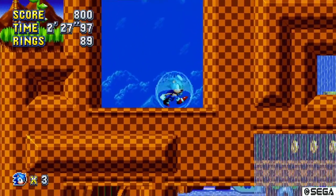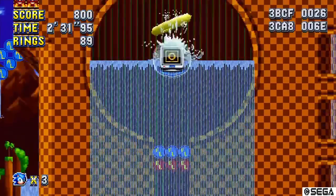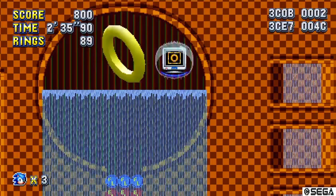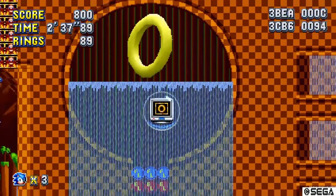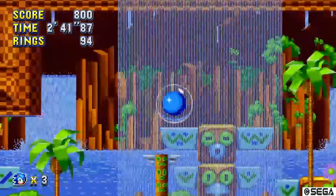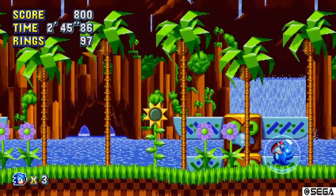After you get up here, jump down, move to the right, and jump on the spring. Then you'll be up at your sixth special stage. After you're done with the special stage, Sonic will get thrown back into this tube and back into the boss battle.